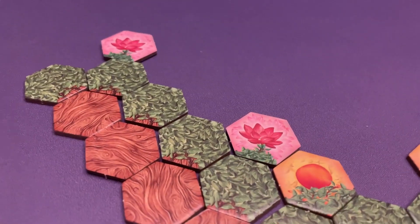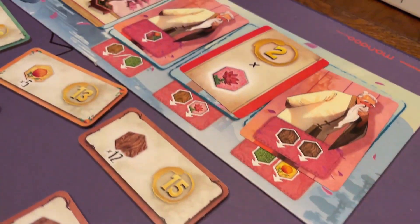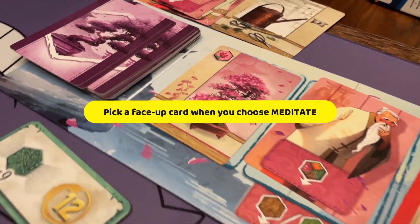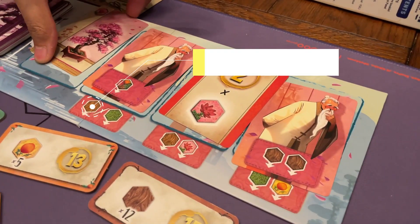On your turn, choose and perform one of these two actions: you can either meditate or cultivate. If you meditate, you choose one of the face-up cards on the board and take it, along with any bonsai tiles represented below the card you draw.